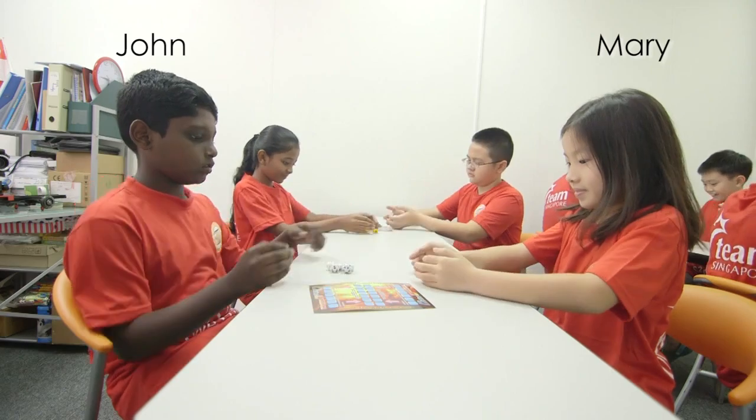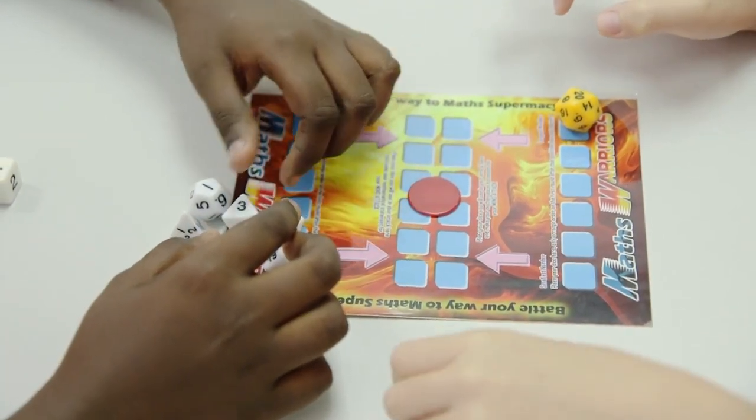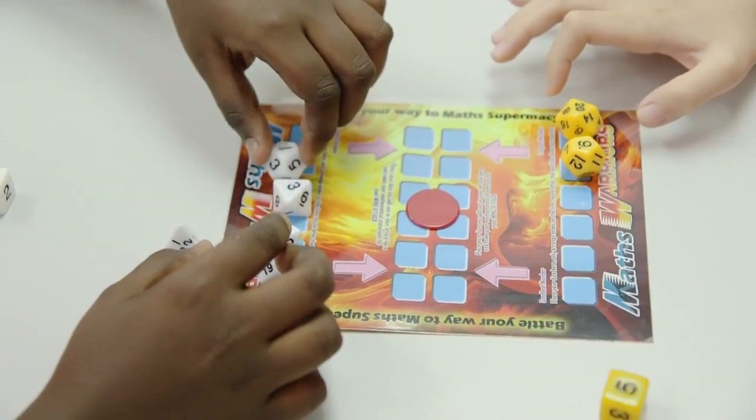Firstly, both players, Mary and John, roll six different dice and arrange the dice in ascending order. The player with the lowest number will begin the game.